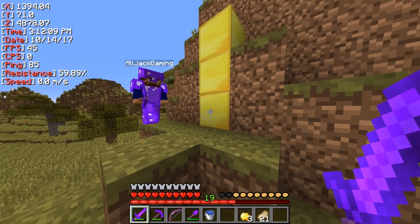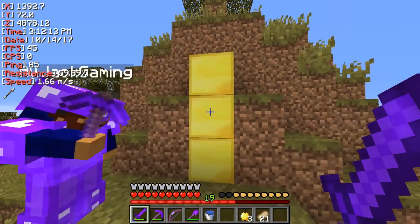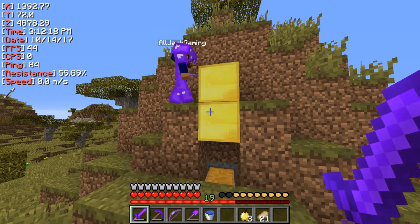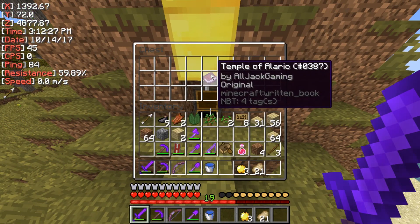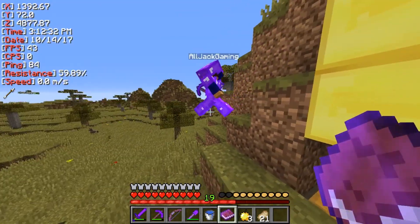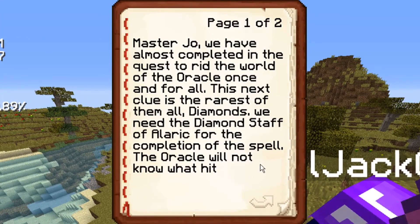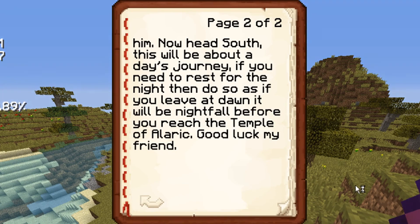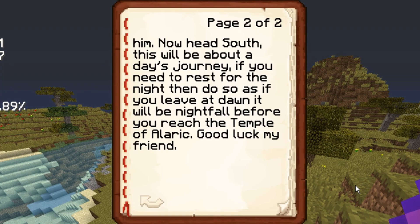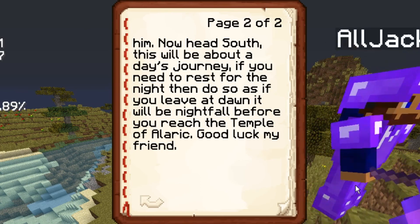Here we are at the third location made of gold. I want to quickly mention that you cannot see the locations from each other — we wanted to make sure that they were on different angles of a mountain so you can't see them. It's called 'Temple of Alaric' by Alljack Gaming. It says: 'Master Joe, we have almost completed the quest to rid the world of the Oracle once and for all. This next clue is the rarest of them all — diamonds. We need the diamond staff of Alaric for the completion of the spell. The Oracle will not know what hit him. Now head south. This will be about a day's journey. If you need to rest for the night, then do so. As if you leave at dawn, it will be nightfall before you reach the Temple of Alaric. Good luck, my friend.'